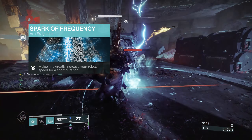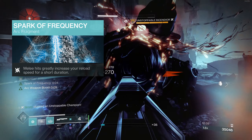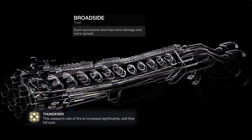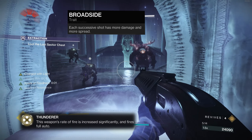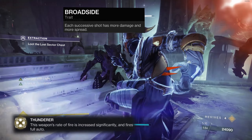Spark of Frequency is the next fragment, which will greatly increase our reload speed after a melee hits. This is super important, as our exotic weapon of choice is the Fourth Horseman. This shotgun hits really, really hard and has a super quick rate of fire, but lets us down on the reload speed. Spark of Frequency fixes that.